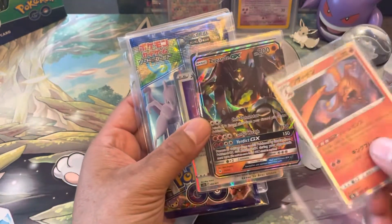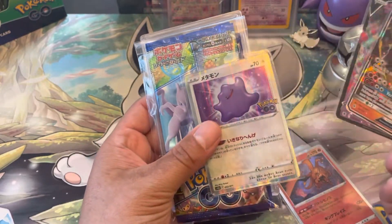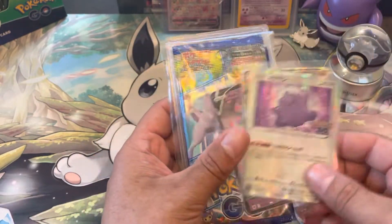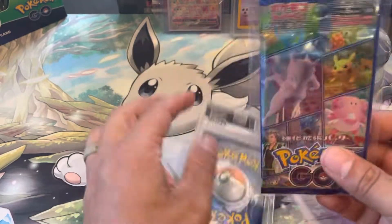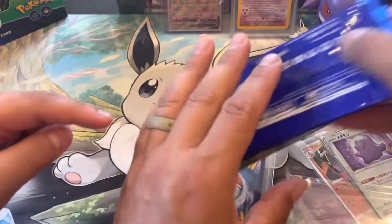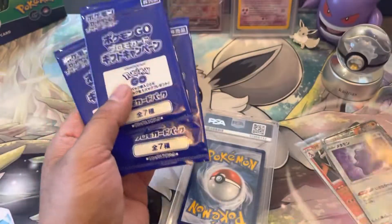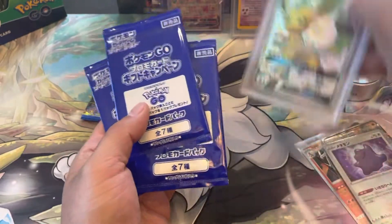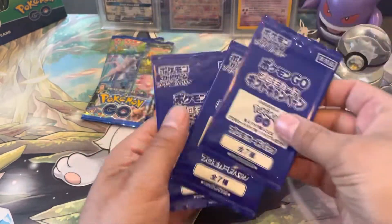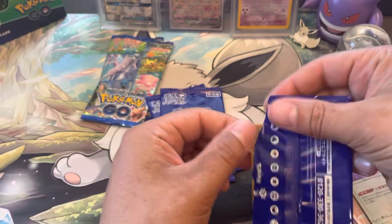And a Ditto — very cool! He also gave us some Pokemon GO packs, some promos as well. This dude's crazy. Let's put the Leafeon back there too. All right, let's open this up. You know what we're chasing — Dragonite V-Star.